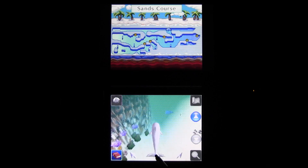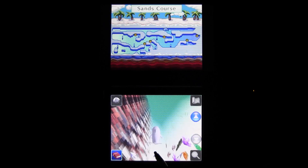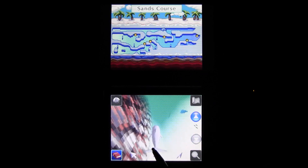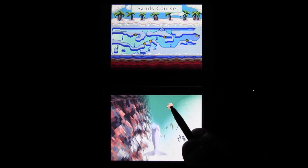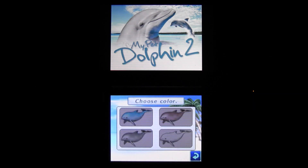I kind of assumed it would be a pet simulator. Turns out it's like some kind of aquatic exploration game, so I guess My Aquatic Exploration Game 2 doesn't have quite the same ring to it. So you name your dolphin, you pick its collar, and that's about where the pet game elements end.